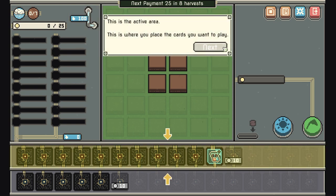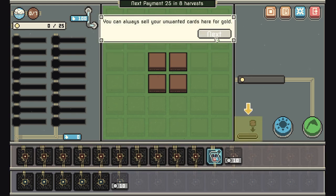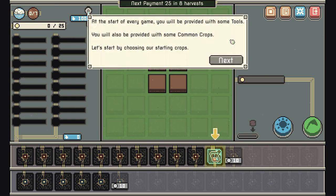This is your farm — you always start with four plots. This shows you the amount of water you have; your farm can hold up to 100 water. This is the active area where you place cards you want to play. This is the storage area where you keep extra cards. You can always sell your own cards here for gold.